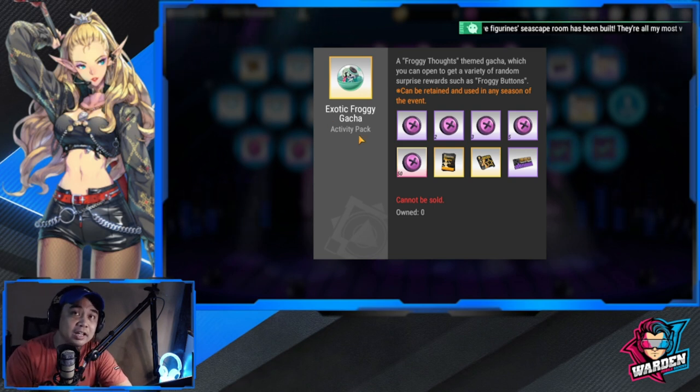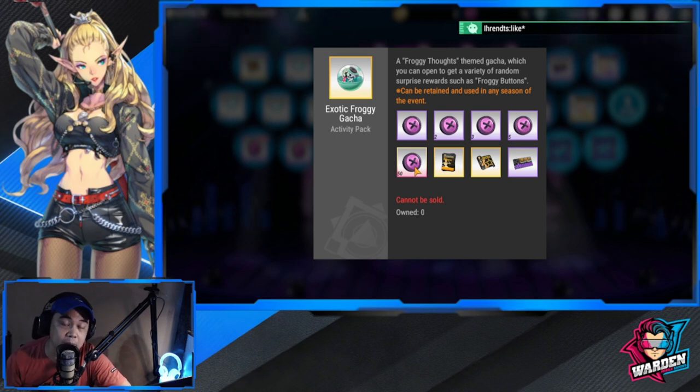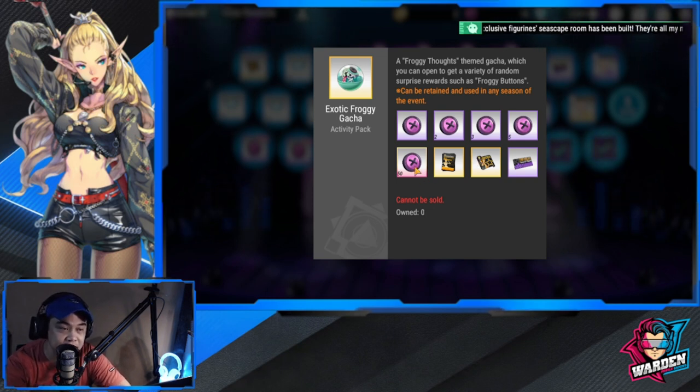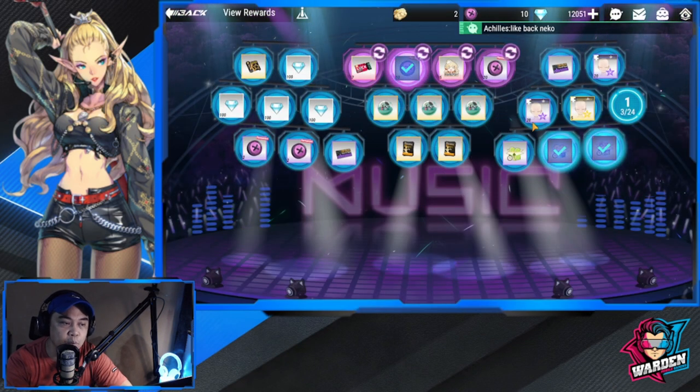This Exotic Froggy Gacha can also give you Froggy Buttons. If you're lucky you can get the 50 here, which really solves your problem in terms of getting Froggy Buttons — and eventually you get Megan, Camille, or Midori. If you don't get the 50, there's about a 63% chance to get at least one of these five Froggy Button icons.